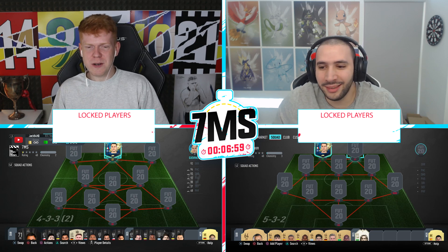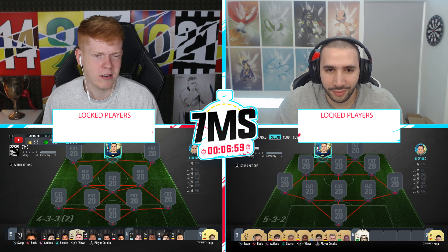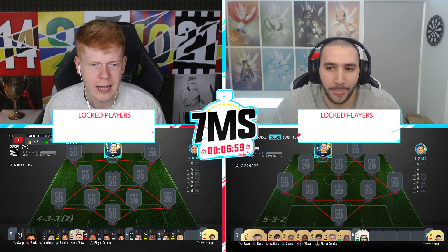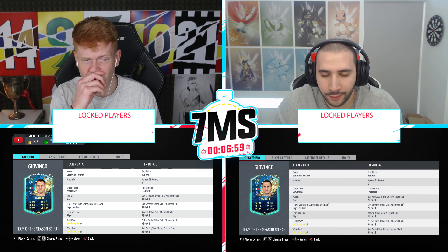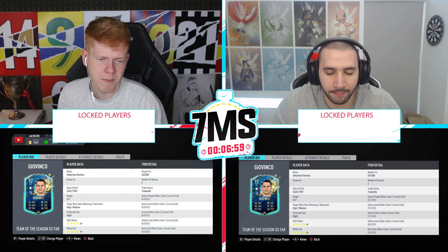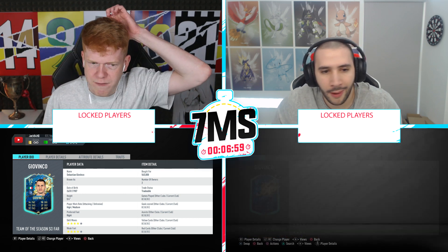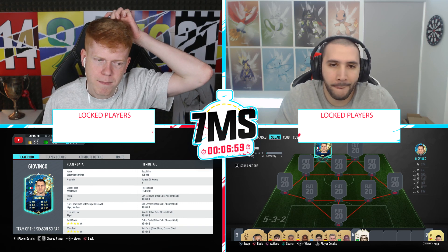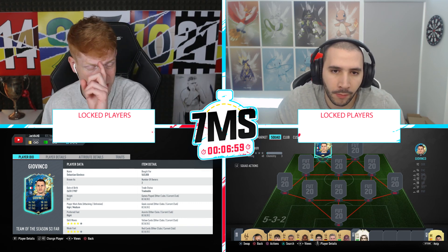Today we're going to be doing it around Giovinco. This card just looks absolutely incredible — fits the meta perfectly. He's 5'4", he's going to feel like Simon, which was the team-of-the-season card we've both done an episode on last time we filmed. He cost 545k — he was like 400k last night, so if you invested, fair play. Made a couple hundred k or so.